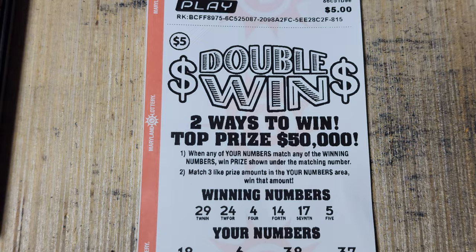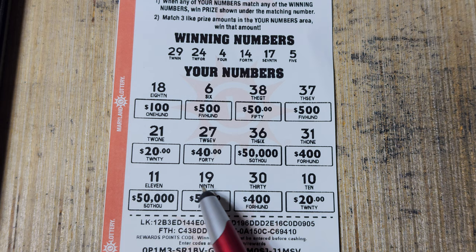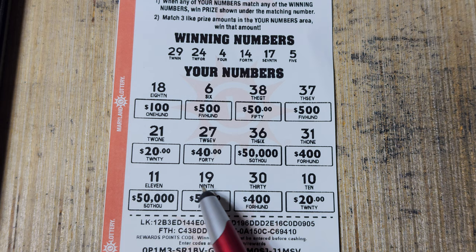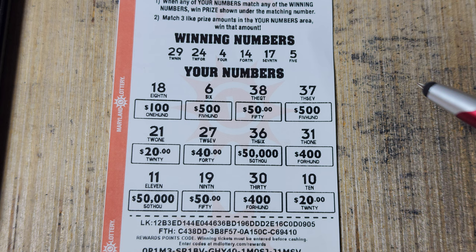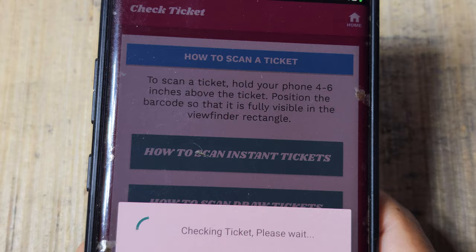Next we got Double Win. We're looking for a match to the winning numbers, and you can also match three like prize amounts in your numbers area to win that amount. Checking for three of anything — one, two — not seeing three of anything. Checking matches: 24 and 29, 4 and 14, 17 and 5. Not seeing anything there. The scan confirms Double Win is not a winner. Redoing the Monopoly — pretty sure that one is no good as well. Not a winner.